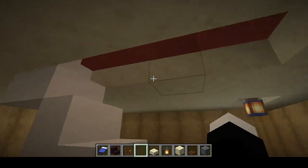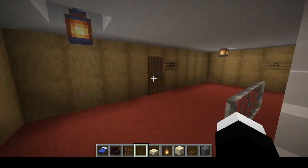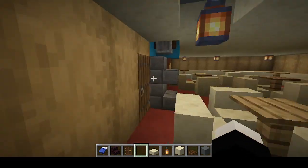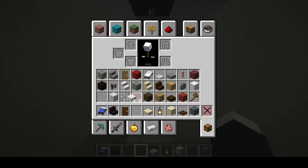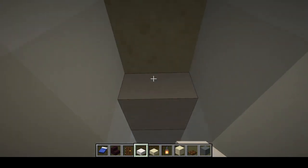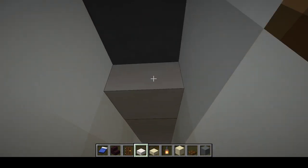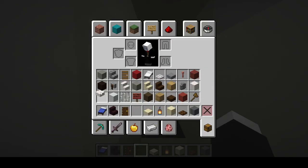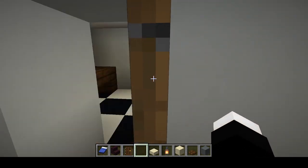Heading up these stairs here to the top of this area, we have the orlop deck sign, and then we have the engineer's lounge, as well as the as-yet-unfinished pantry. I forgot to do this - alright, and there we go. That's a nice thing about doing these updates: it helps me catch things I may have missed.